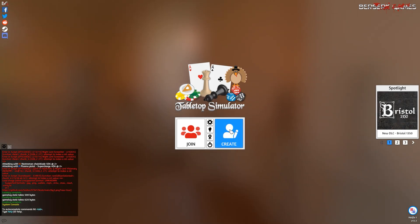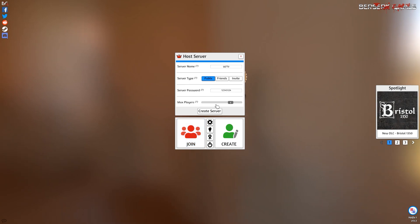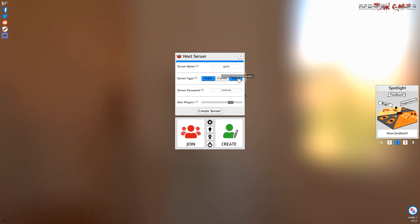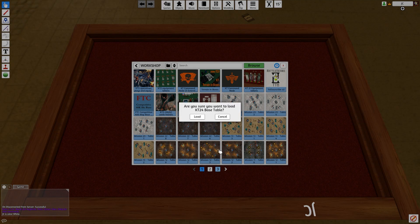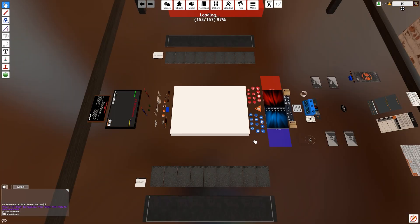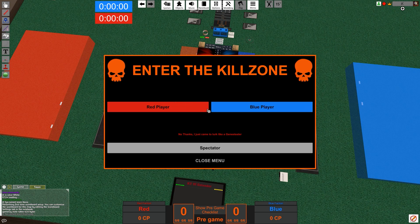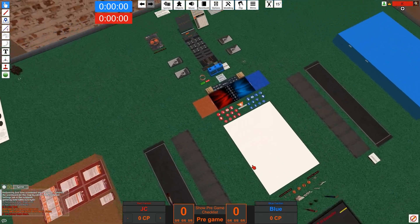Most cards, ploys, and terrain are included in the new table anyway. To open a multiplayer game, type any server name and server password — your friend will need this to join. You can generate an invite link or make it public with a password for Discord games. Go to Workshop and load the KT24 Base Table. It is not currently 100% up to date for Kill Team 2024 — a couple of things are still missing — but it is ready to play. You can choose red player, blue player, or spectator.